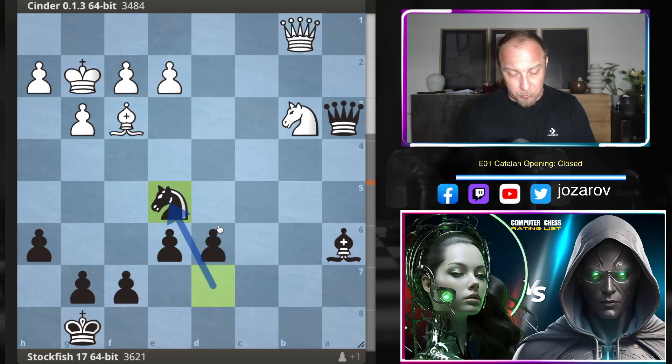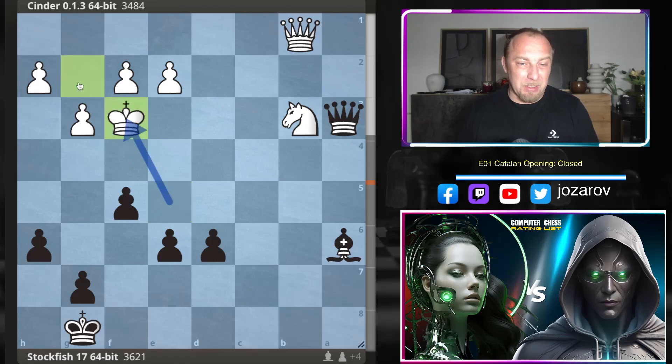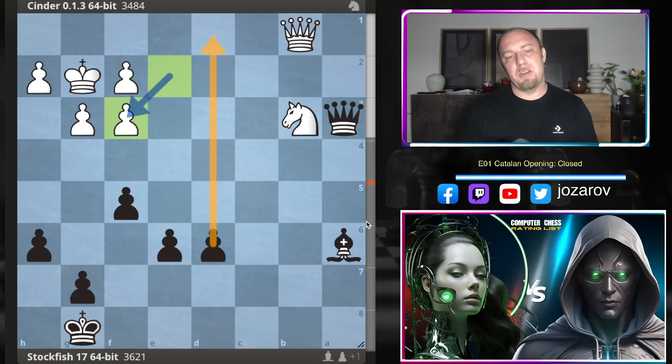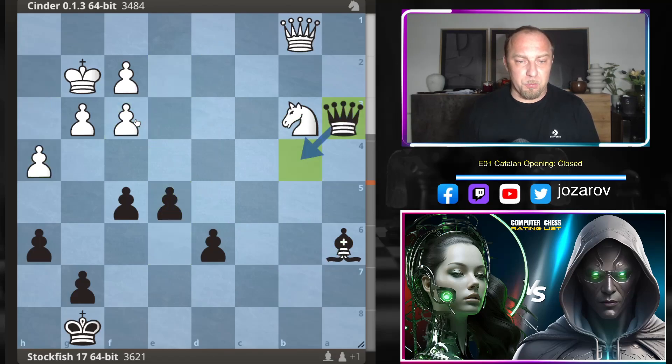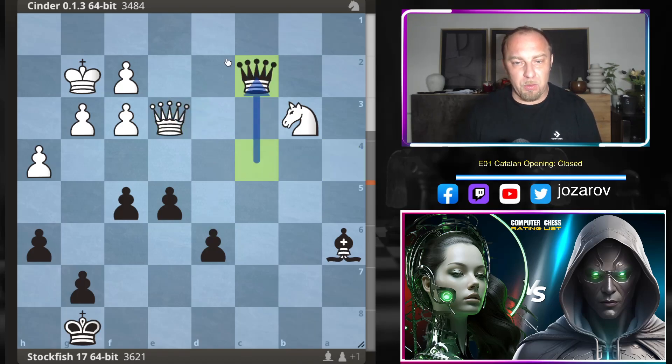In AI chess this is a position where you cannot do much against Stockfish 17. After queen to b1 by Cinder, Stockfish centralizes the knight; we have f5 with the bishop, bishop to f3, and now knight takes f3. You cannot take with the king because the bishop comes in brutally. After knight to f3, e takes f3 by Cinder tries to protect the king with pawns, but now there's a passer on the d-file, an unpleasant bishop on the diagonal, and a clear target on f3 — the position is slowly collapsing.